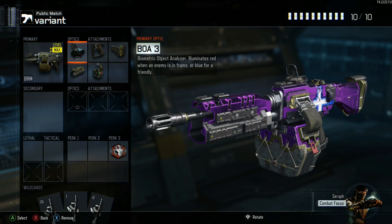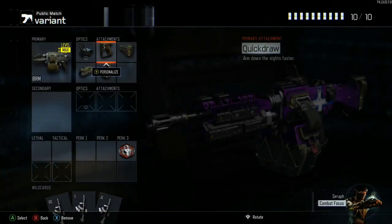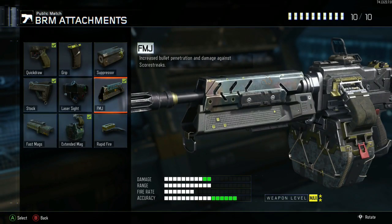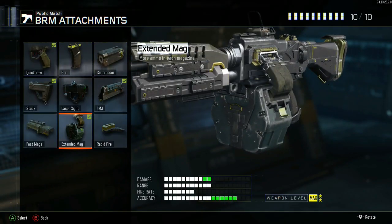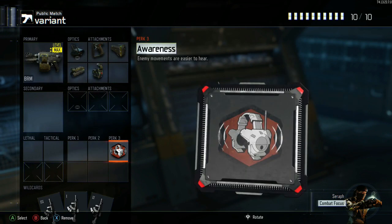I have a BOA3 sight on it — obviously it's not legendary, but I like a sight on the BRM. I have the Quickdraw Legendary Variant, the Stock Legendary Variant, the FMJ Legendary Variant, and Extended Bag Legendary Variant. Most of my other guns will have about three. After I put a sight on it, I only have room for one more perk, so I just chose Awareness.